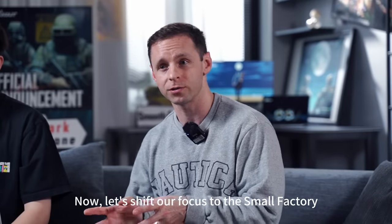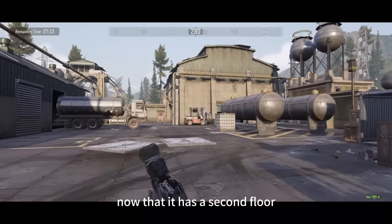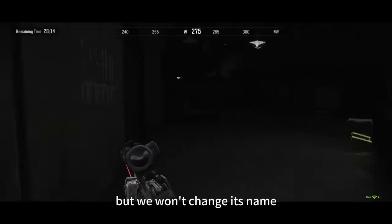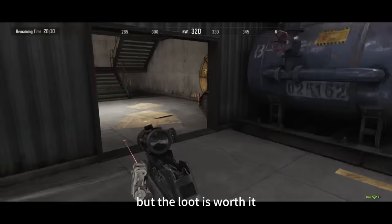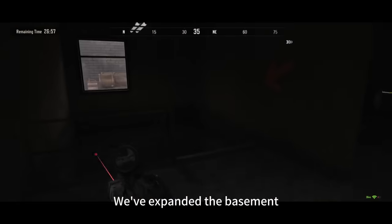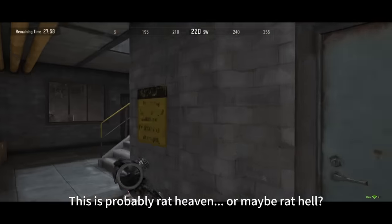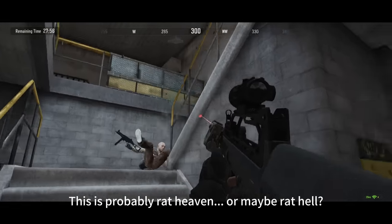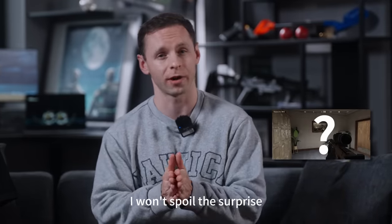Now let's shift our focus to the Small Factory. The Small Factory isn't so small anymore, now that we've added a second floor, but we won't change its name. Taking this area will be tricky, but the loot is well worth it. We've expanded the basement, making it two to three times larger than before. This is probably rat heaven — or maybe rat hell. And what about the locked room? Well, let's just say we've made some adjustments. I won't spoil the surprise.